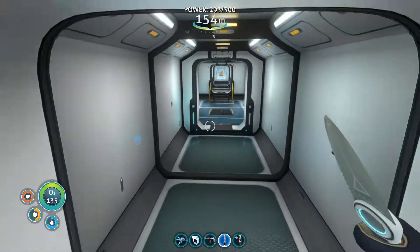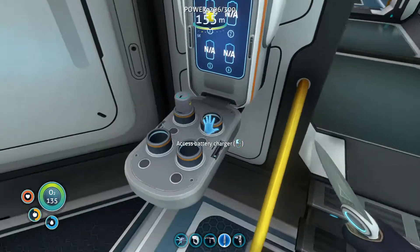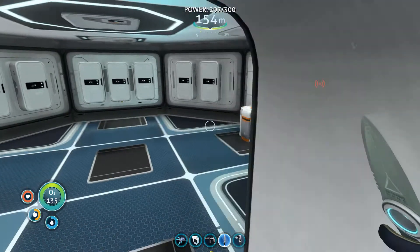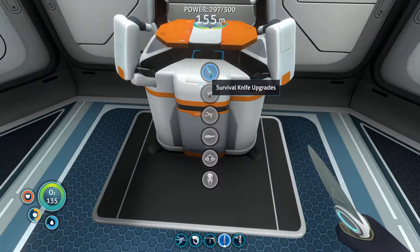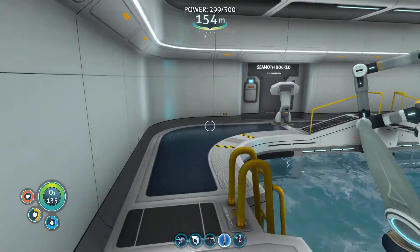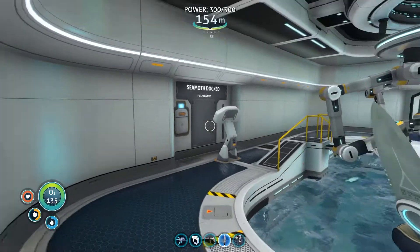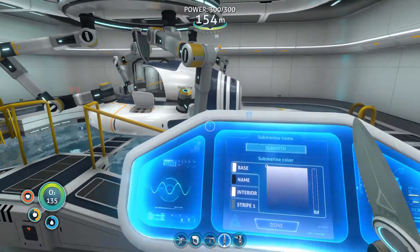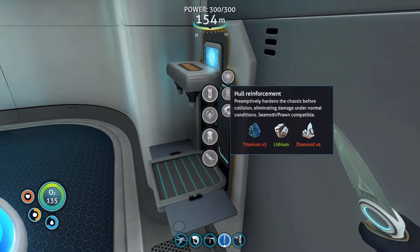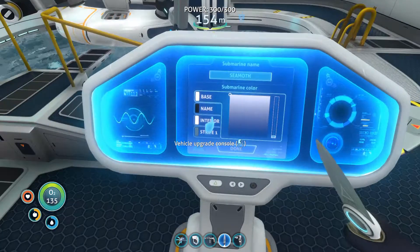First thing I got: a Power Cell Charger - it's so convenient. Along with that, a Battery Charger with a battery that is charging. They charge really fast. I got a Modification Station - I can make a Thermoblade if I want to. And last but not least, I got an upgrade console with a Fabricator. So I can make the upgrades that I lost when I lost Taffy. It's so amazing.